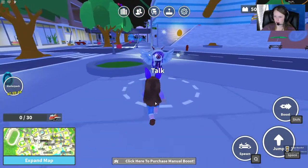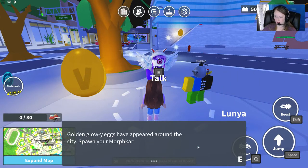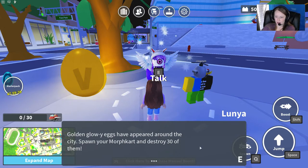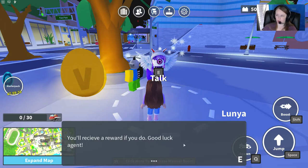We need to run over here and talk to this crazy looking thing. Welcome to Adventureland. Golden glowy eggs have appeared around the city. Spawn your morph cart and destroy 30 of them. You'll receive a reward if you do. Good luck, Agent.